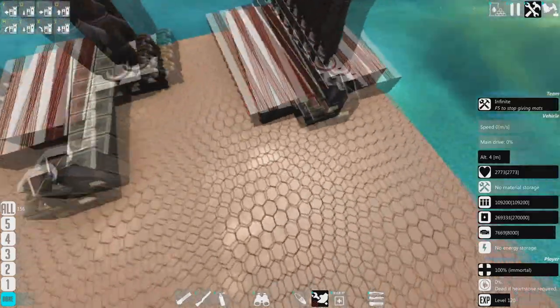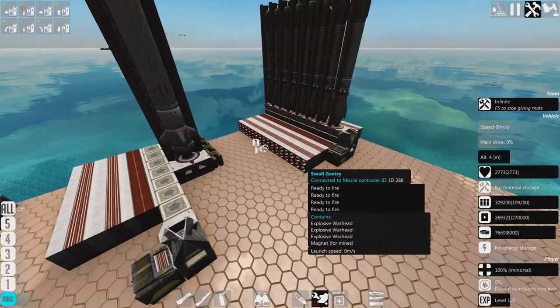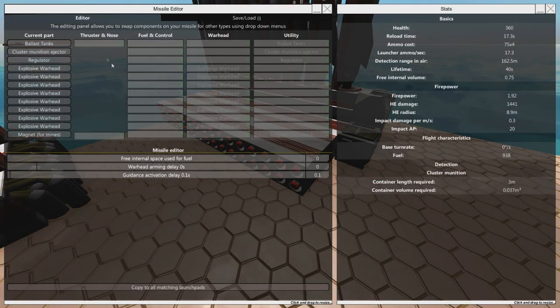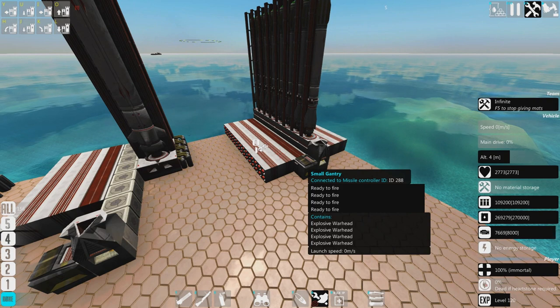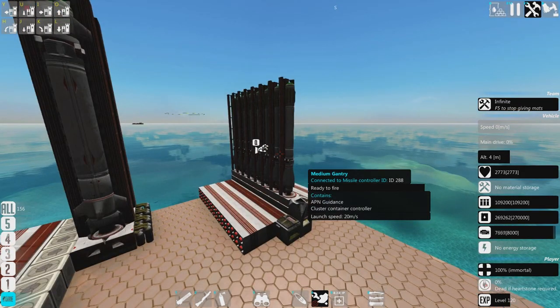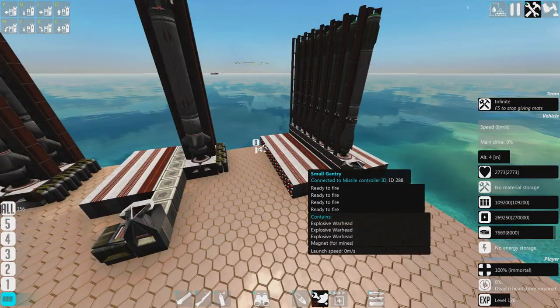You'll notice that all these small gantries are linked up to the same missile system as these medium ones — that is important, that is how it knows which ones to fire. And these are mines, by the way. This is one of my favorite things to do with the new cluster missiles: they are a great mine delivery system, because normally you have to either launch mines via ejectors or drop them from a bomber, and you can't really lob them at a long distance. Cluster missiles solve that quite nicely.